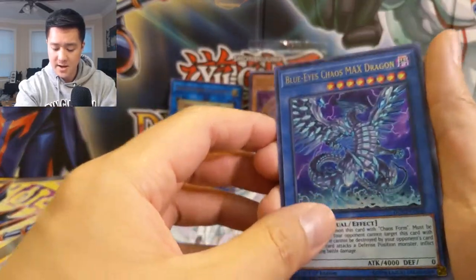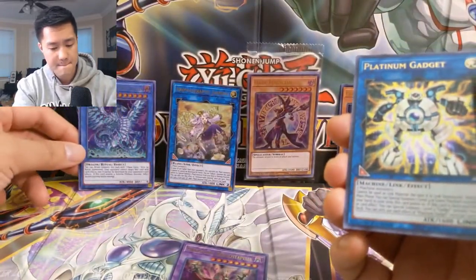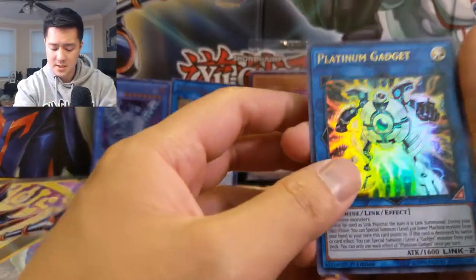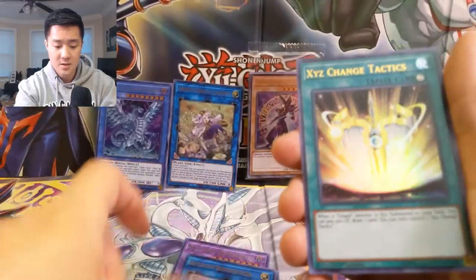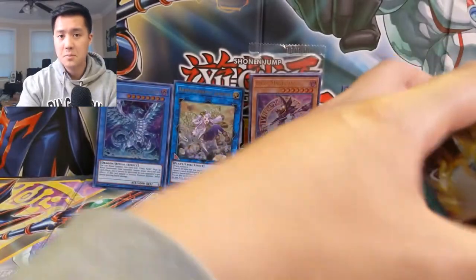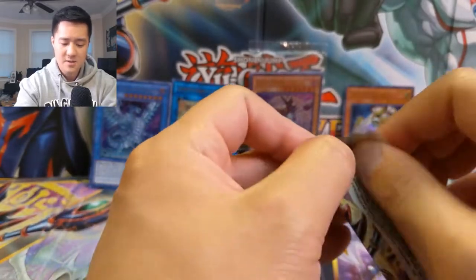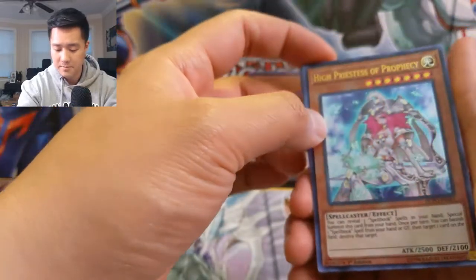Ooh, Blue-Eyes Chaos MAX Dragon! This is a very cool card — it has a pretty insane effect too. Then Platinum Gadget, Backup Supervisor, and XYZ Change Tactics. I feel like we're getting good cards but still looking for some of those big hits. These are just all right — not a complete blank of a pack, but not what we're looking for, not the ones that will make the box a worthwhile purchase.